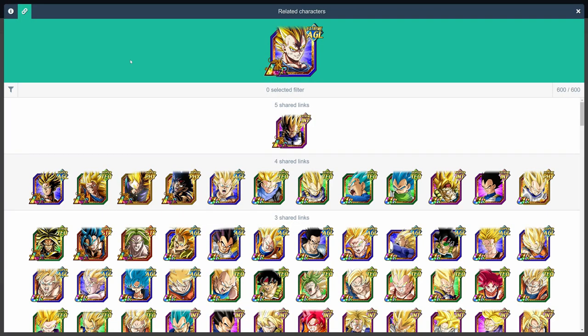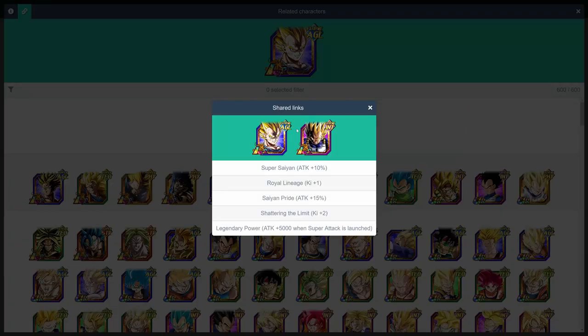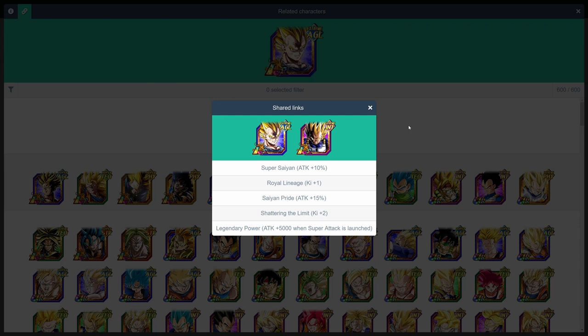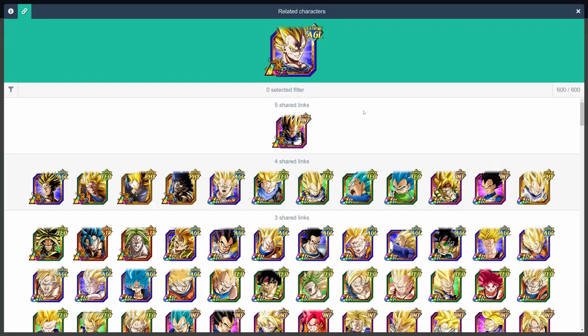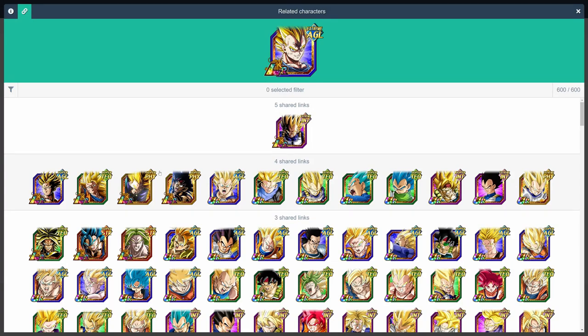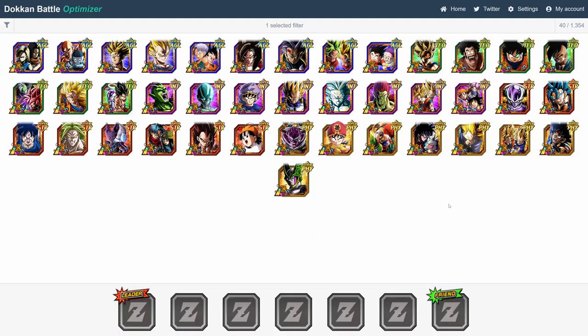Now let's talk about LR Majin Vegeta. His best linking partner is definitely the free-to-play INT LR Vegeta, with a total of five shared links that give him plus 25% attack and plus three ki, and an additional 5,000 attack when supering. Sadly, if you're running a pure Saiyans team with the physical transforming Vegeta as a leader, then you can't run the INT LR Vegeta on the same team, which is really a shame. We also have LR Super Saiyan 3 Goku, who's a very solid option as well, since they give each other plus 5 ki with Over in a Flash and Shattering the Limit. And honestly, the rest of the units in this four link pool here are great partners too.